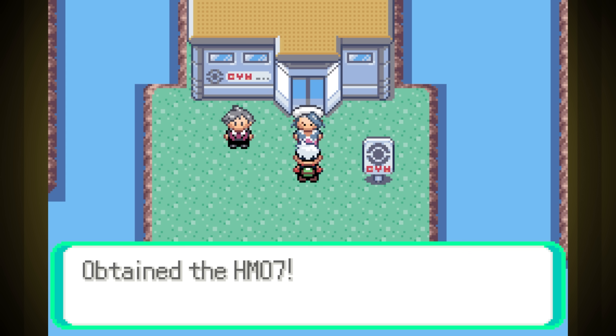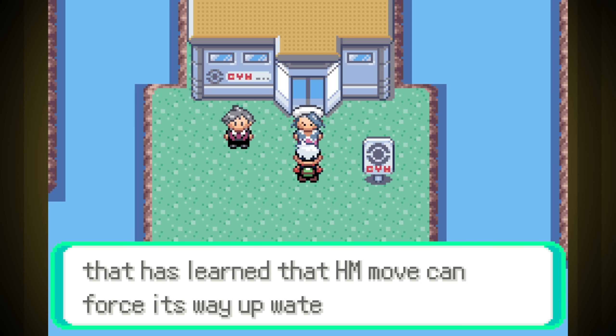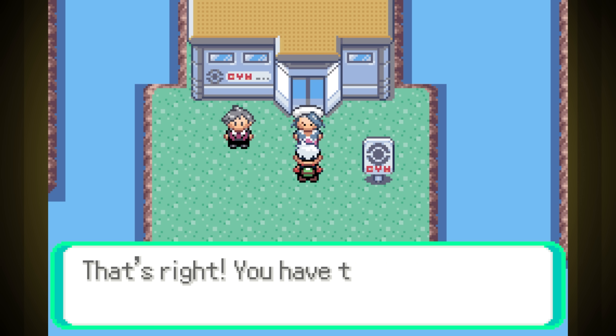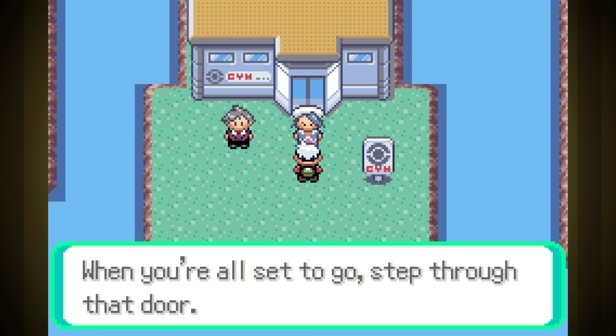Right before we get into the Water Gym, we get the HM for Waterfall, but in this game it's literally just Surf but with 60 power instead of 90. There's no real reason to use this in battle, considering everything that can learn Waterfall can also learn Surf, so I'm basically just bringing this up to explain why we aren't using it. Maybe it'll be good for finishing someone off to save on power points.